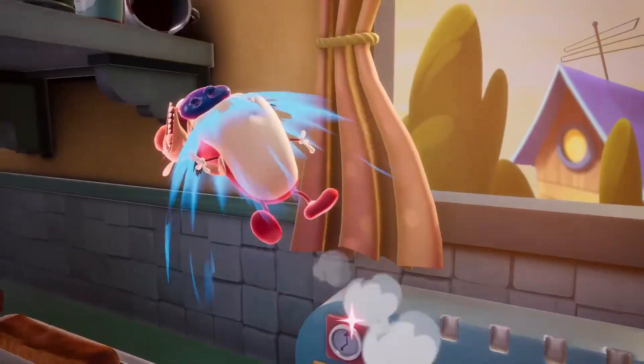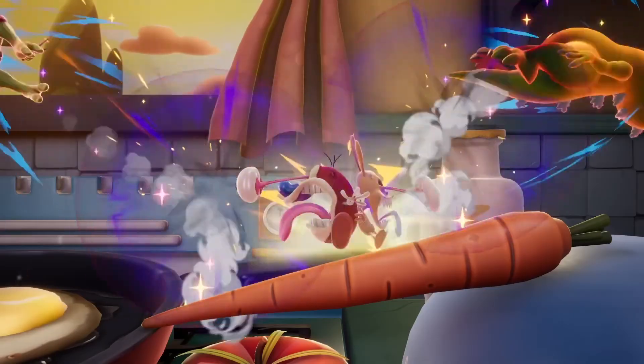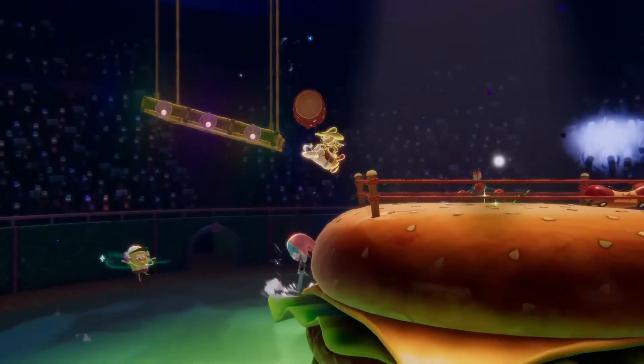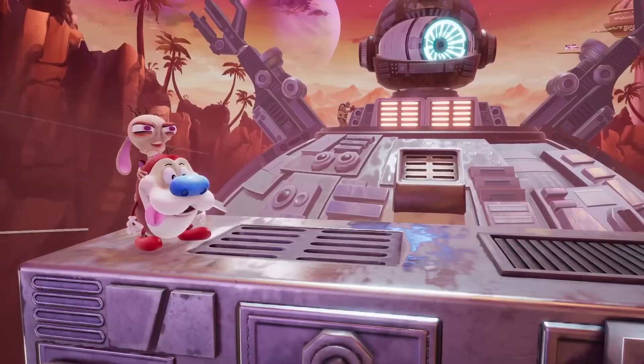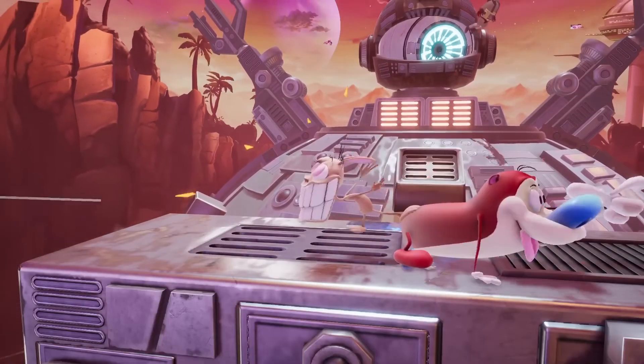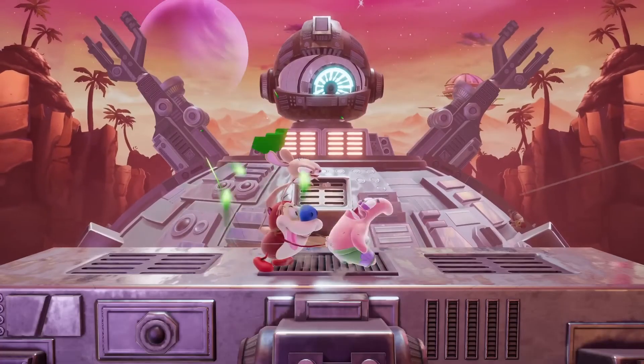While Ren and Stimpy don't necessarily have the best speed or power, they have plenty of ways to get themselves out of danger and create chaos on the battlefield. Also, in case you haven't noticed, during some moves, like their light down or forward attacks, both Ren and Stimpy are capable of hitting their opponents with different knockback angles and power.